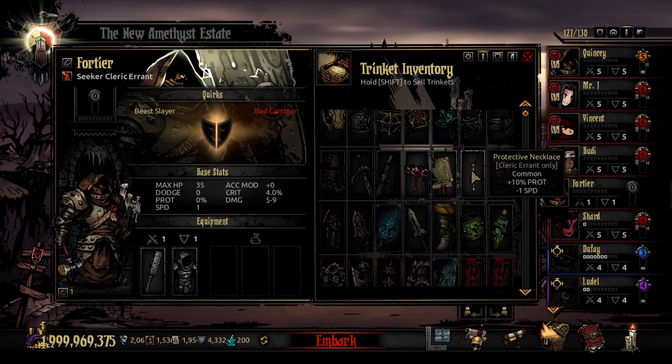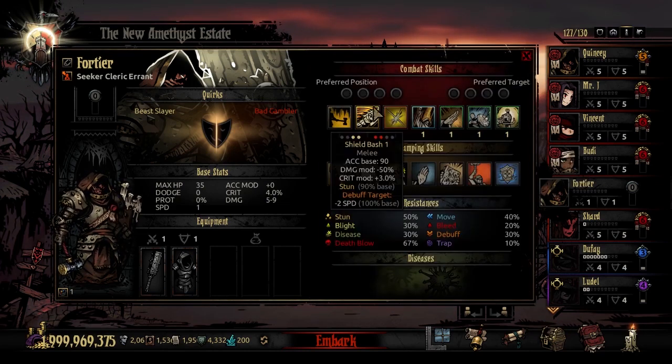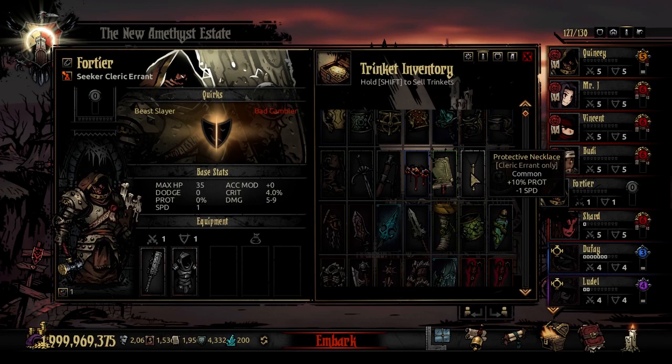There are also two common trinkets. The Protective Necklace adds 10% prot at the cost of one speed — not a bad tradeoff since he's already near the end of the round, and 10% prot is a significant boost, especially in the early game. The Stout Targe adds 15% to his stun chance in exchange for minus 3 accuracy — the 15% stun chance is useful for Shield Bash, though late game these trinkets get outshined by better ones.